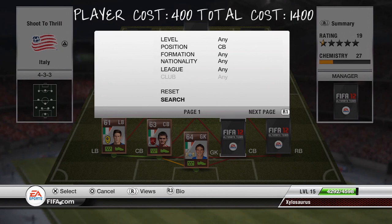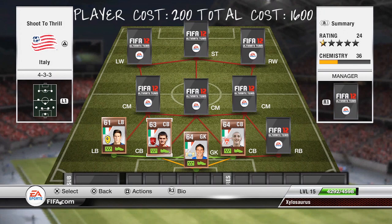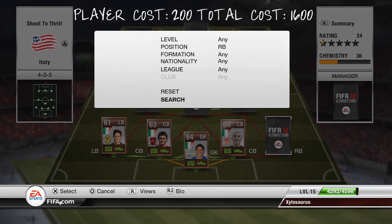The other centre back is going to be Tanuki. He's going to pair with Binnie. He's got 55 pace which again isn't great, but he's got 70 defending and 66 heading, so he's also a pretty strong player. He's going to cost you 200 coins while Binnie will cost you 400. He's a really good defender and these two paired make a pretty much unstoppable force.